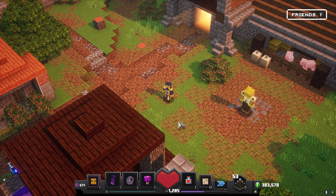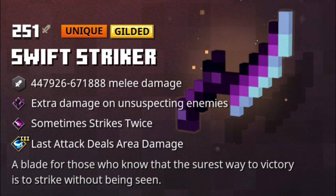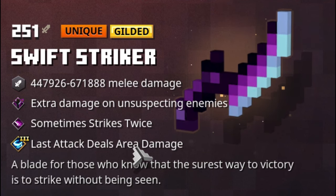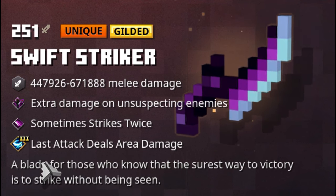At number 5, we have the Swift Striker. The reason I think the Swift Striker is probably one of the better weapons in the game is because of all the abilities it has: extra damage to unsuspecting enemies, Echo, and for me, I have Gilded Swirling.